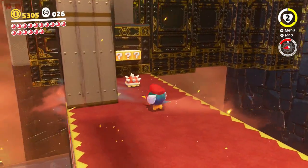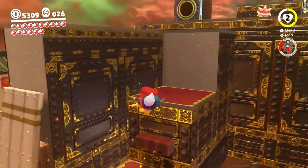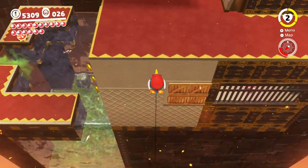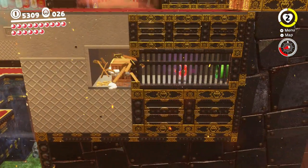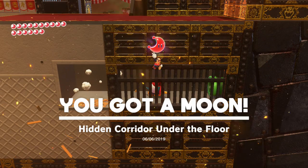Yeah, I didn't even know you could do that. It only seemed like when you hit a block you can't attach to it, but sure enough you do if you do it that way. This is a little on the tricky side to get. Might as well break these just for good measure. Hidden corridor under the floor.